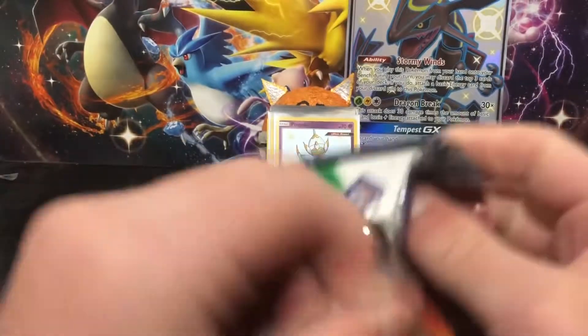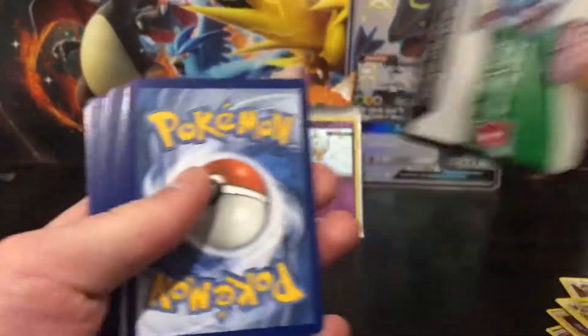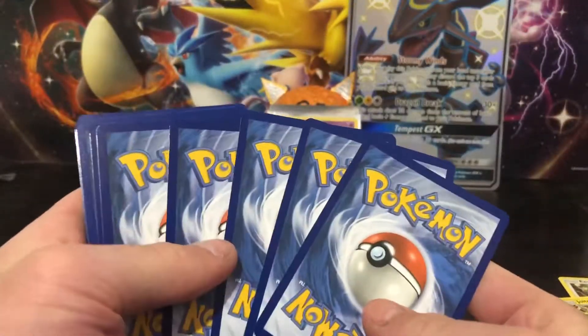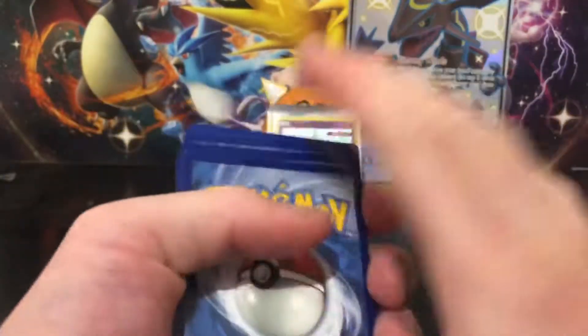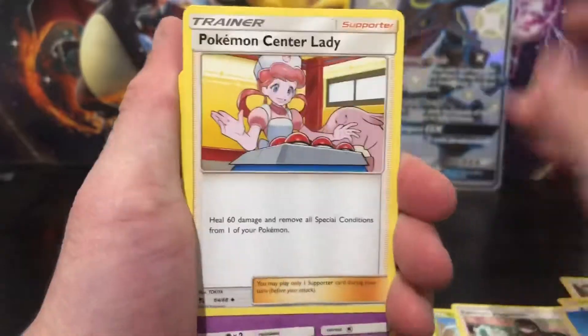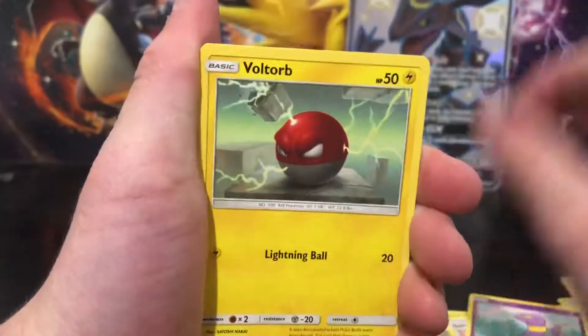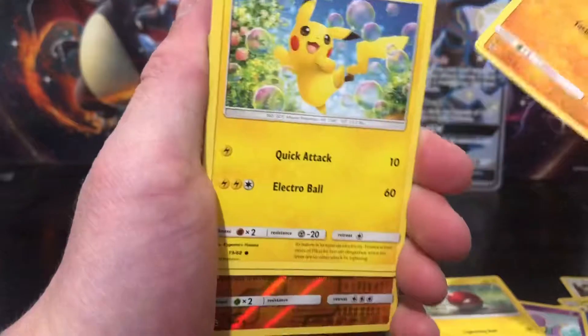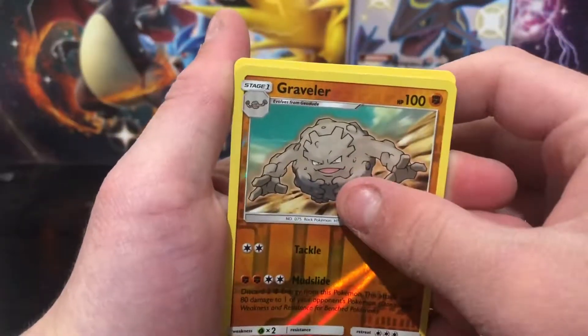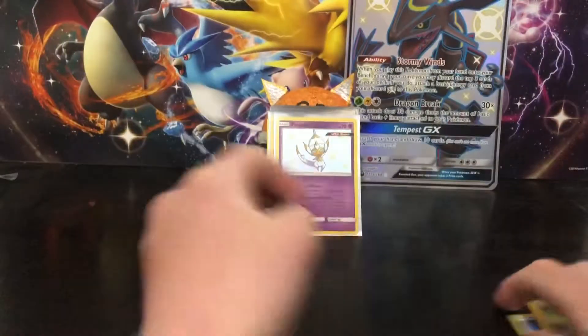The last pack - Charizard, Shining Charizard! Can we get the Shining Charizard card? That would just make this opening epic. This is possibly the best opening I've ever done. We've got Water Energy, Scyther, Sabrina, Pokemon, Ekans, Voltorb, Geodude, Pikachu, Graveler - and then the last card... I thought it was a full art - Jolteon. But jeez, guys.